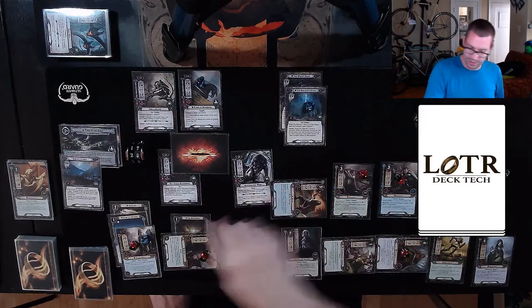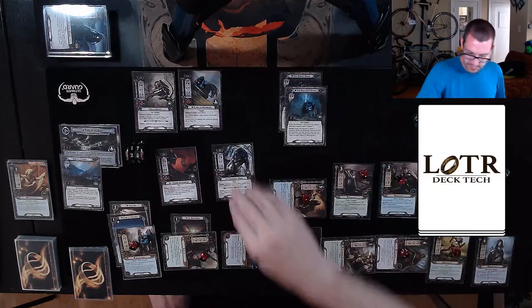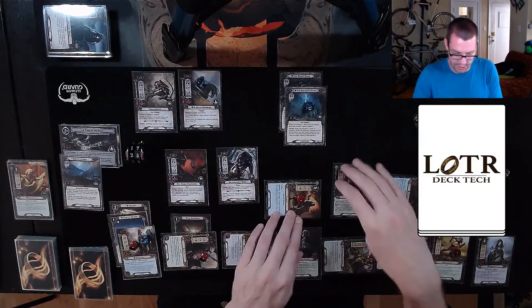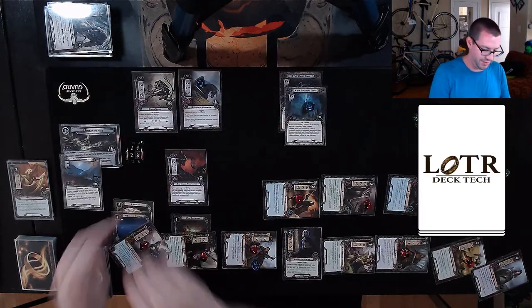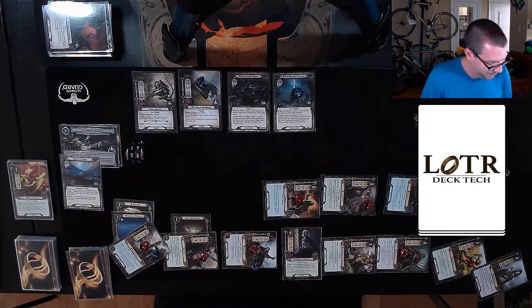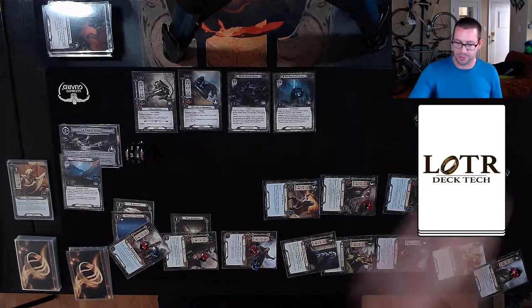I have to put a damage on a character — it goes on Quick Beam. Jubeir defends the Beastmaster — he's going to take one damage and discard the Shadow card. I'll have Elrahir defend this Warg and take nothing. I need three damage to kill a Warg, and two, four, five, six, seven, eight is enough to kill the Beastmaster. Warden of Healing is going to take off two points of damage, and the Goblin Sniper will do one to Halbarad. Tick up to 29.